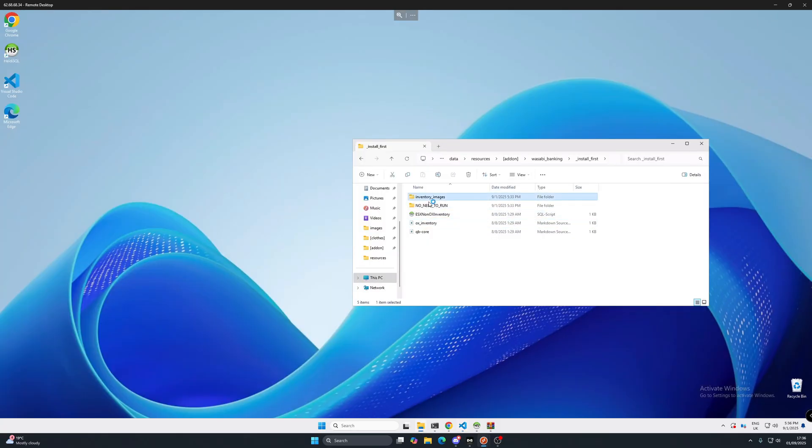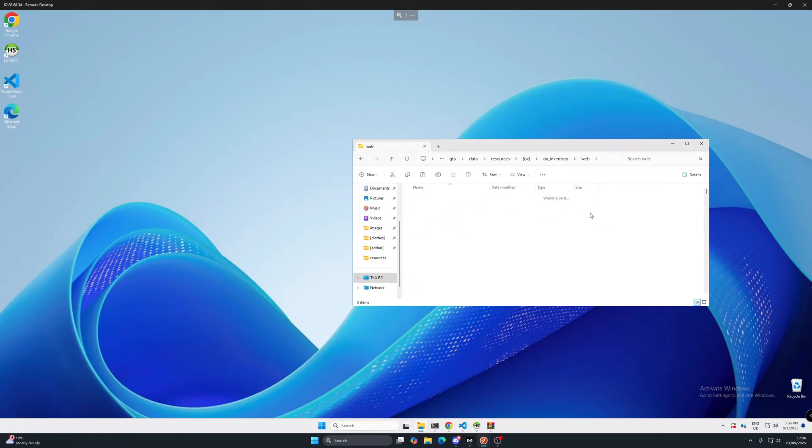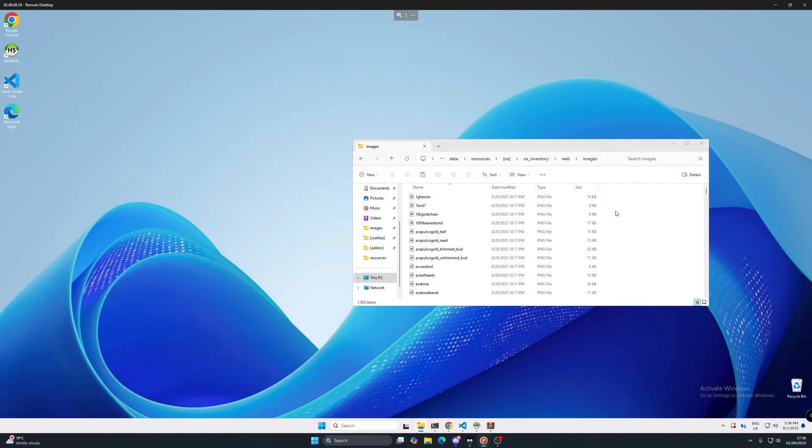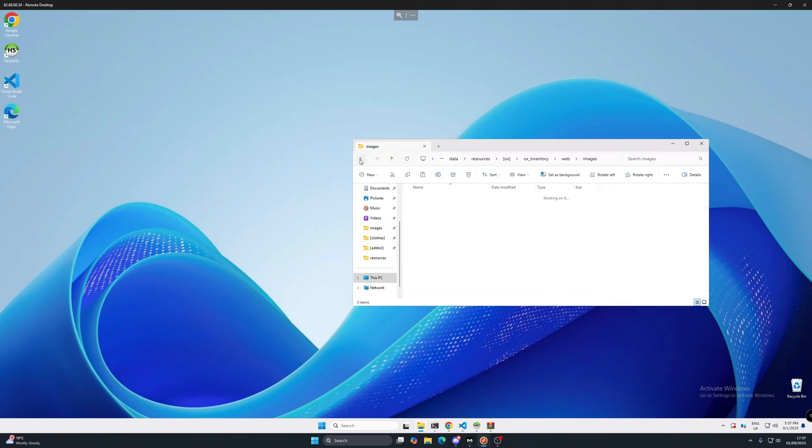Now go into the inventory images folder and copy those files. Head back to your resource folder, go to Ox Inventory, then Web, then Images, and paste those two image files in there. I already have them but let's replace them anyway.